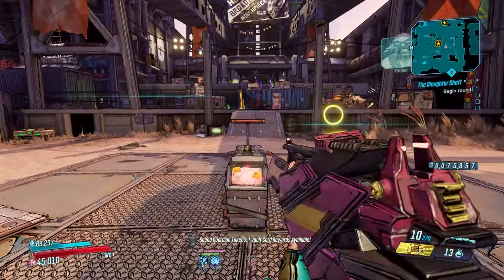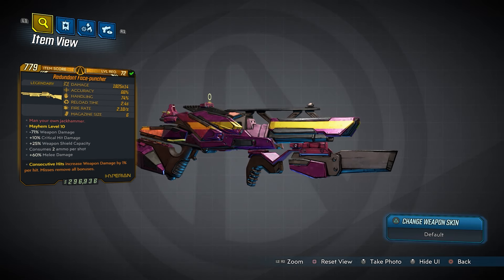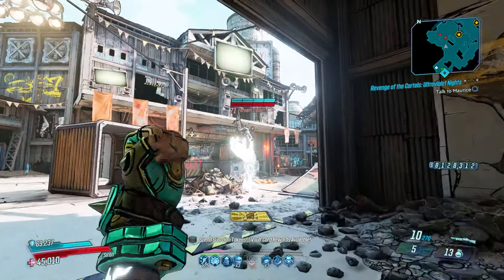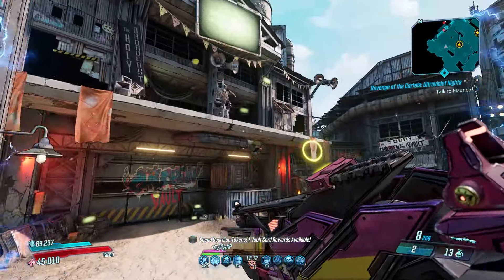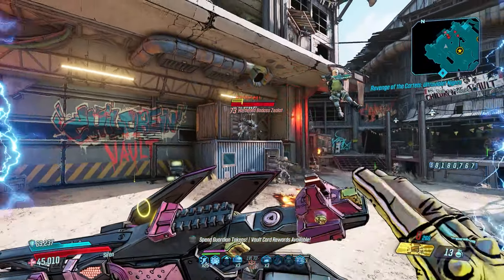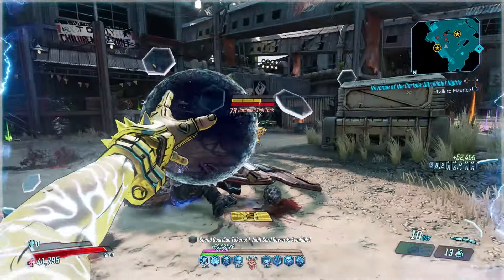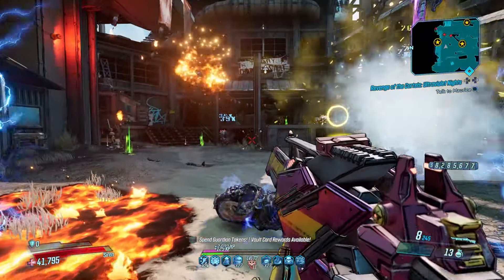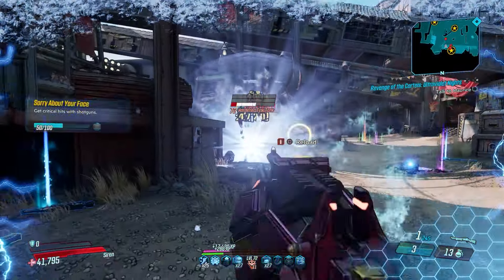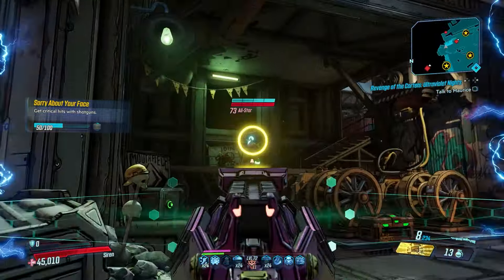Last for shotguns is the Face Puncher, a unique weapon dropping from Moldock the Anointed in Floodmoor Basin. The Face Puncher fires mini Bruce Lees, causing it to deal only melee damage — and a lot of it. With so many melee-focused skills and unique interactions, the Face Puncher becomes god-tier in the hands of the Siren. If you're looking for peak damage, you'll want one with the Redundant prefix.